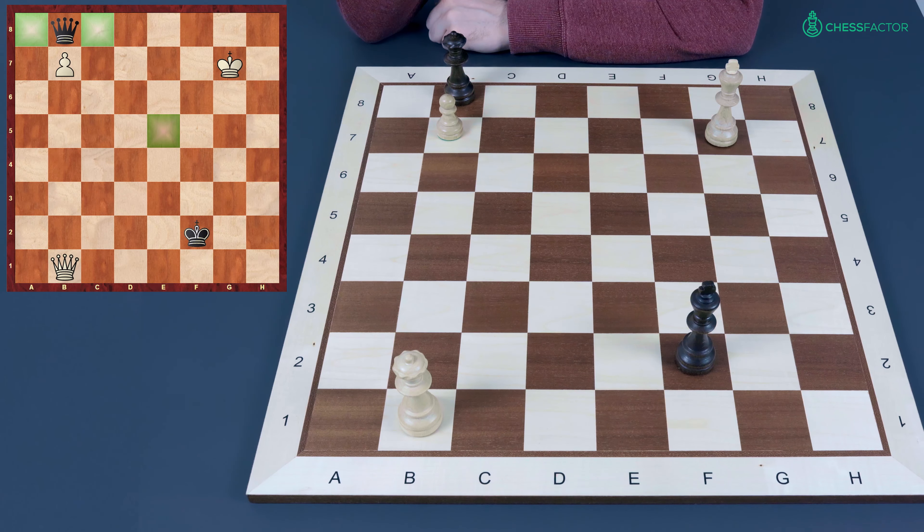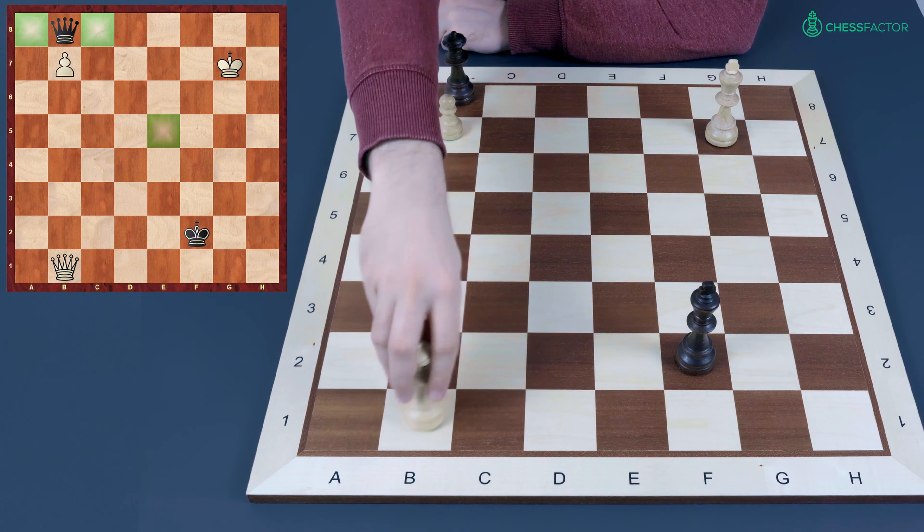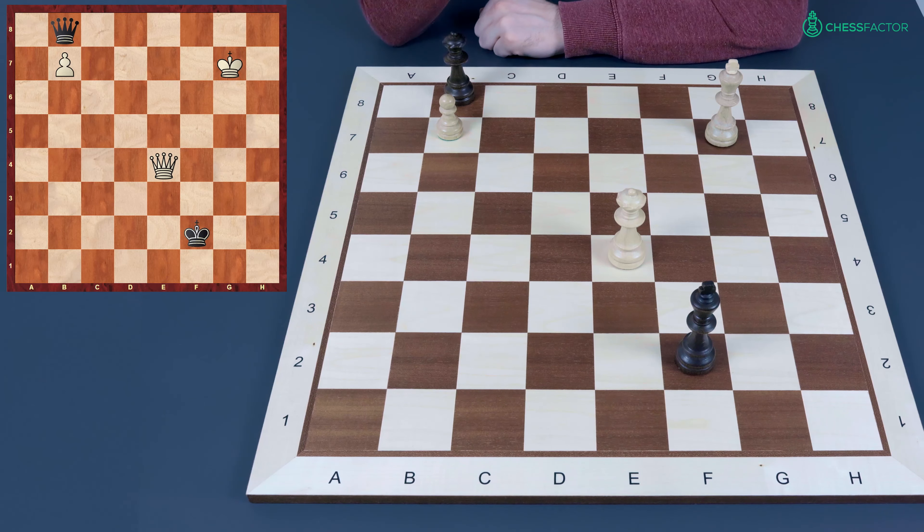After the king goes away, b7 — the queen is forced to a passive position on b8. But it's still not very simple to convert this position. One winning plan is to get the queen to c8 or a8, but in that case black's queen goes to the center, say e5, starts attacking our king, and again it becomes extremely hard to escape perpetual check. White has to be very careful and base every decision on proper calculation. Queen endgames are very complicated, mainly because of queens controlling a lot of different squares — there are usually many opportunities to be considered and accurately calculated.